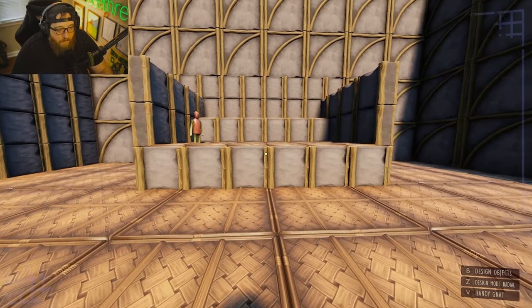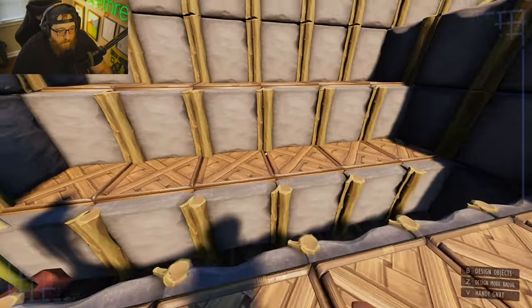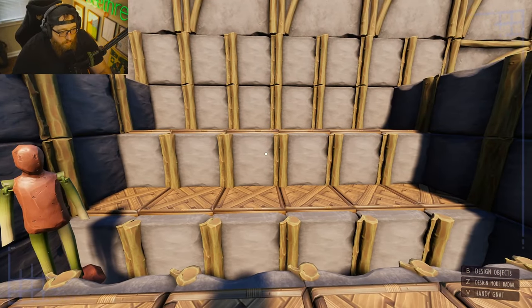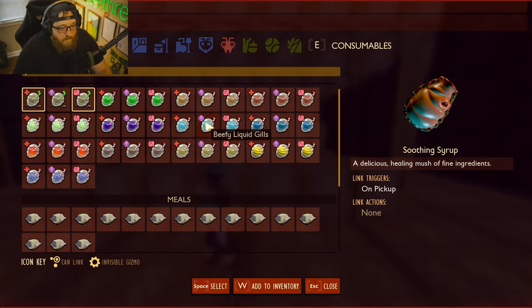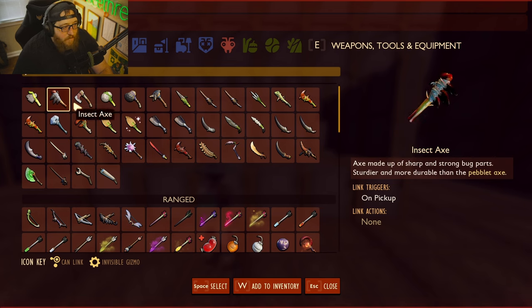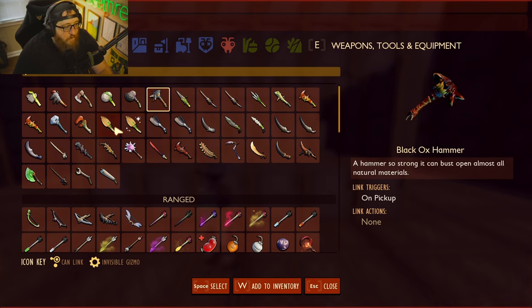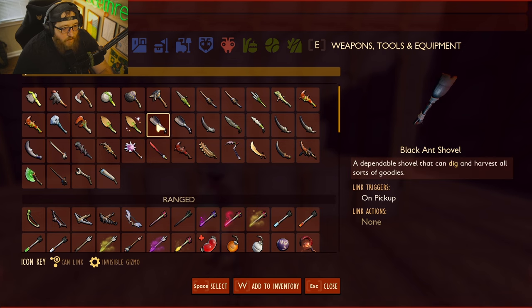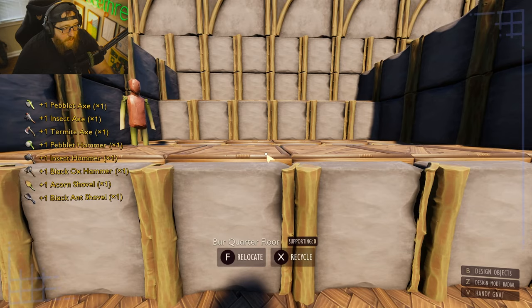So we have our little counter — our sales counter — our salesman, and our board of what we want to sell. We're going to make this a tool shop. We're going to have a pebblet axe, an insect axe, a termite axe, a pebblet hammer, insect hammer, black ox hammer, and then an acorn shovel and a black ant shovel. There's also apparently a rotten black ant shovel — I didn't know that existed.